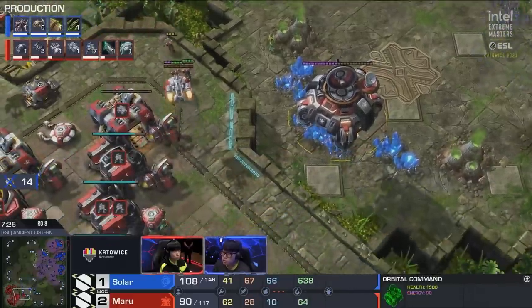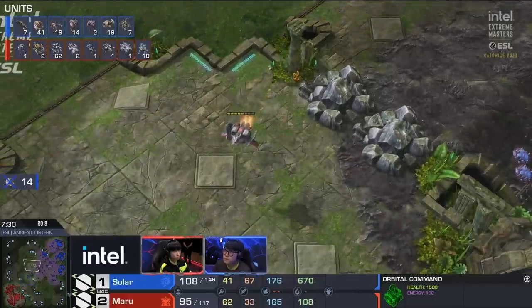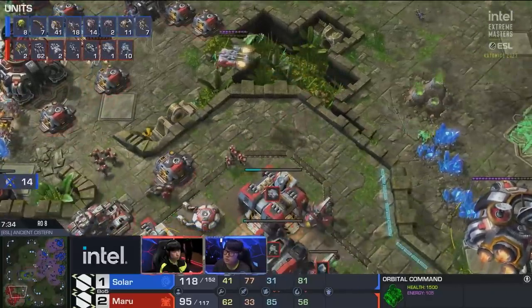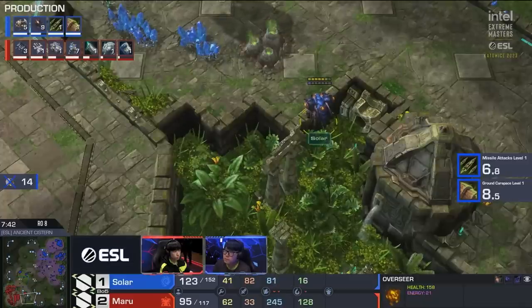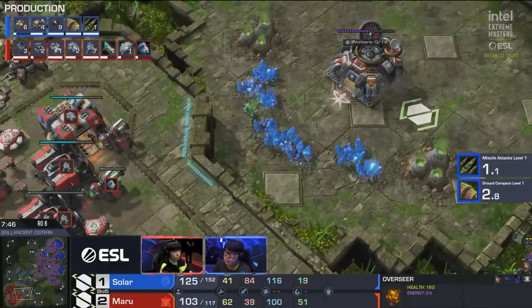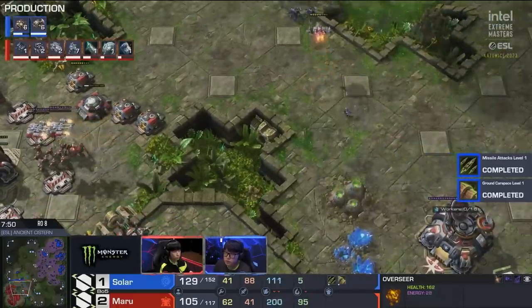Solar has taken catastrophic damage, but Maru's army — if you look at the units tab — is about 14 marines and one tank. That is a very small army. He's pulling back from the third and going to put the tanks on the high ground. If you have an overseer then it's good, but there's a viking which means you can't have an overseer to spot the high ground. There it is — if Solar brings that in and ravagers pile the tank, it's game over. But if that tank can hold on, maybe Maru can stop this avalanche of roach-ravager.